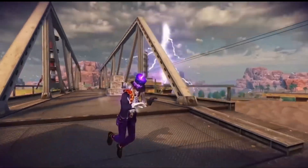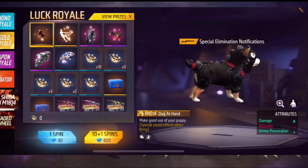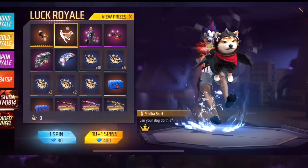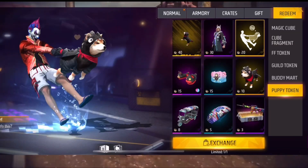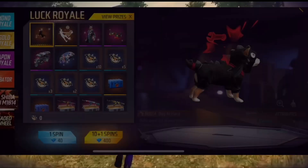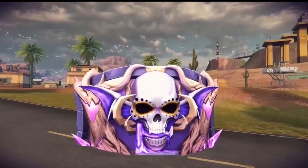We have a Shiba Royal. We have a game. We have a Shiba token. We will exchange those tokens. We have a M.O.T. with 20 tokens. We have a M.1014 gun ski. We have a T.O.T. with 40 tokens. We have a 1 spin. We have a 10 plus 1 spin.